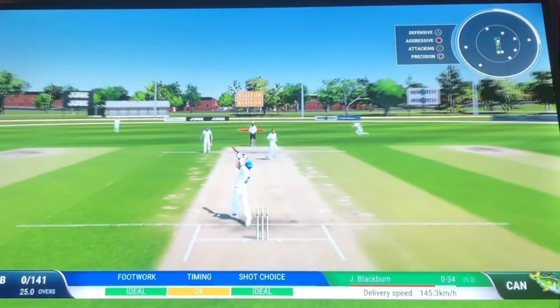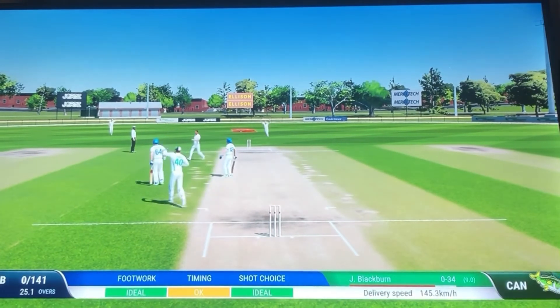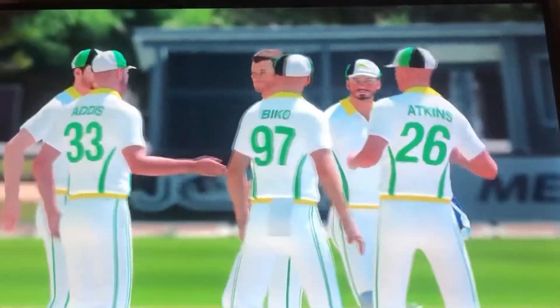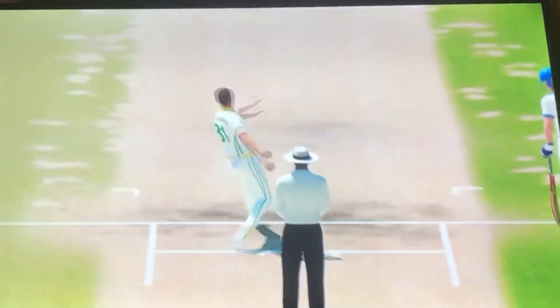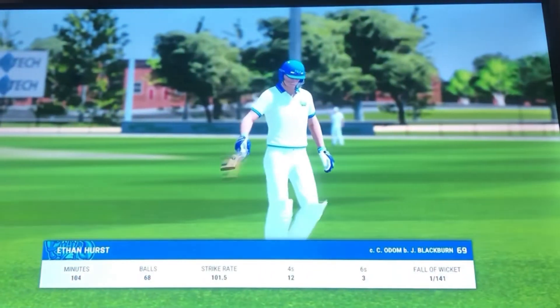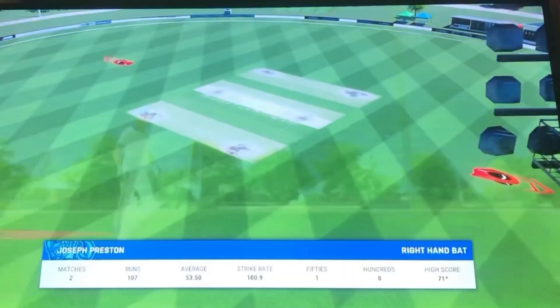Slower one, chipped up and it's taken — and he goes for 69 off 68 deliveries. Let's have a look at this. Yeah, just screwed it — nowhere near the middle. Going for 69 off 68: three sixes, twelve fours.